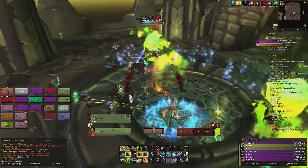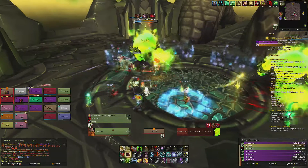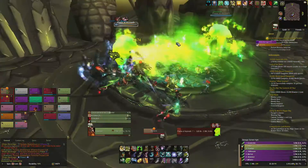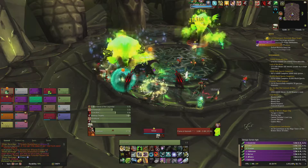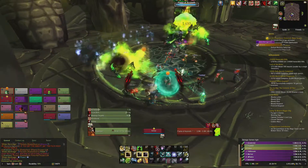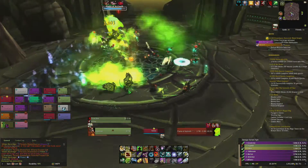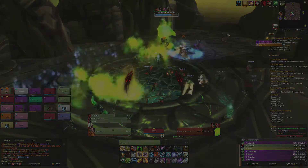Just like with Illidan, the only players in front of these adds should be the tanks, otherwise you'll get hit with massive fire damage. Melee players will want to stand at max range to avoid damage from Blaze, which affects players within 6 yards, and ranged will want to be further back to avoid Fireball damage, which affects players within 10 yards. Make sure you're constantly moving around to avoid fire patches on the ground also.